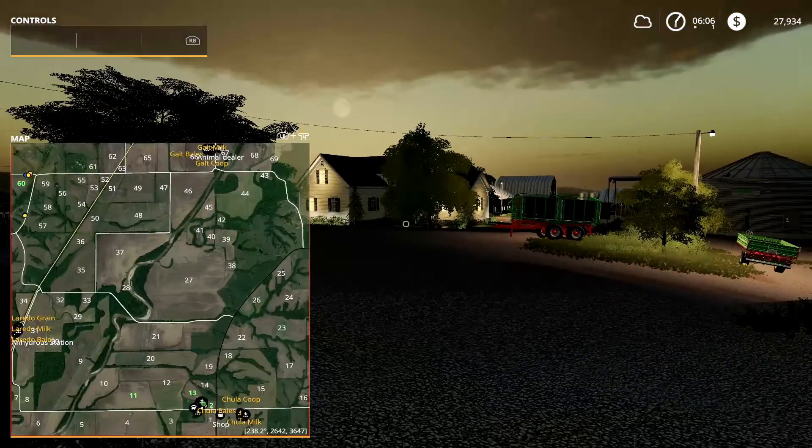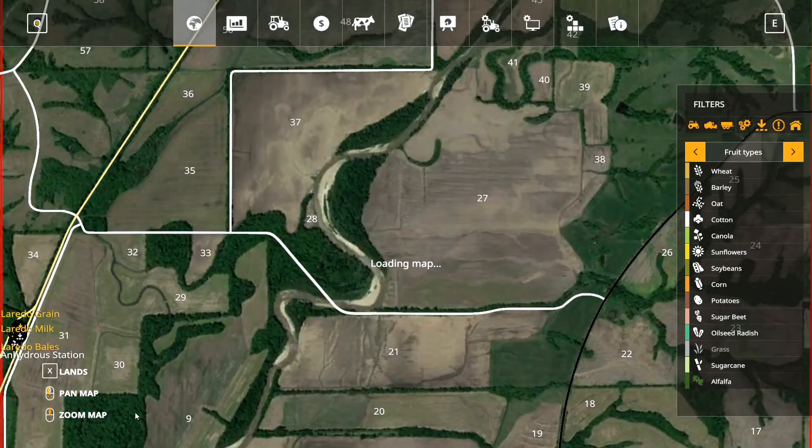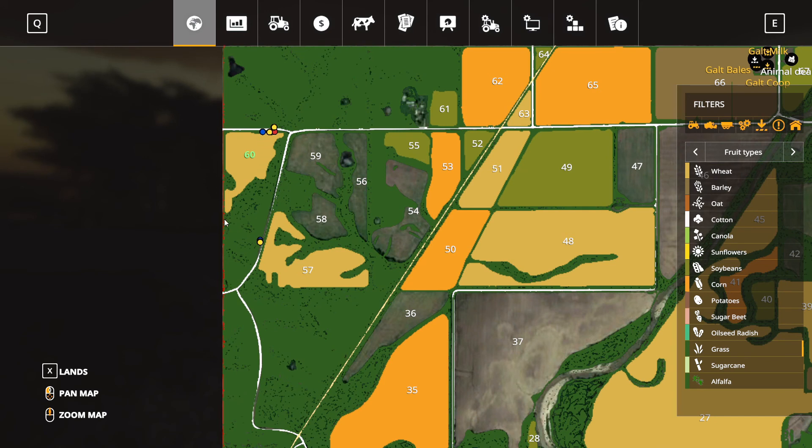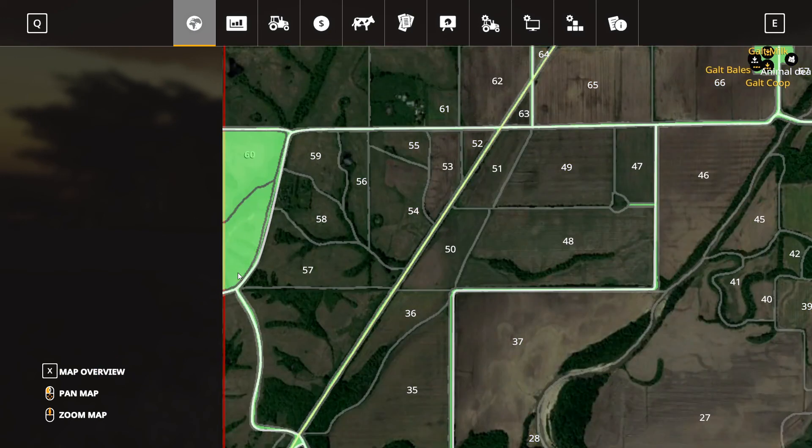While we were away — if you look at the top left of the screen — field number sixty, I bought it. Let me turn grass on on the map. Field sixty right here — I bought it, and I believe I bought this one first and then this little section down here. Field sixty had about twelve acres of wheat that was ready to be harvested, so I went ahead and bought it and harvested that. Then this little piece right here is mostly grass because I really wanted another way to collect grass for silage and eventually make hay bales, so I needed another hay field.